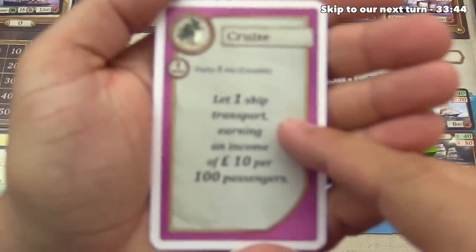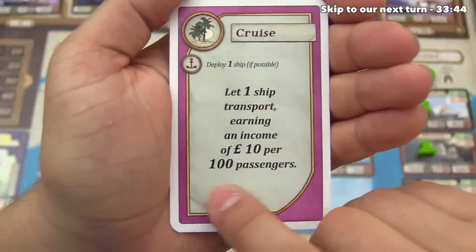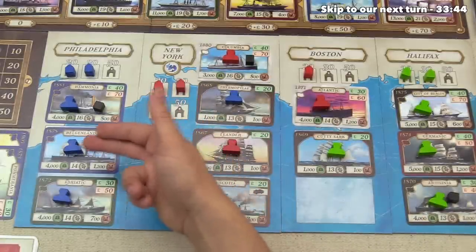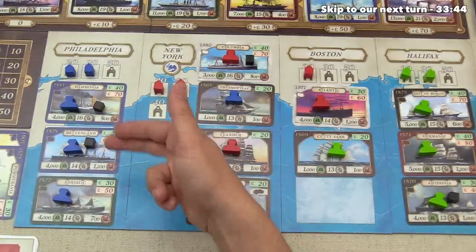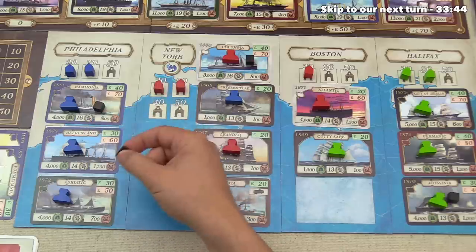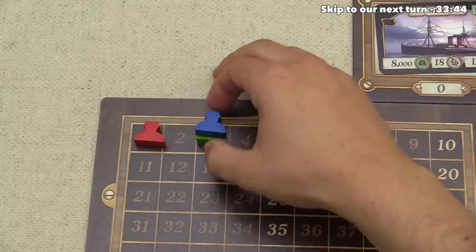The cruise card text says they can transport one ship and get 10 pounds per 100 passengers. Blue activates the Belgenland, which has 1,200 passengers, getting them 120 pounds. The coal goes away, and since they have two trading houses in Philadelphia that's two points each — two points total — tying them up with green.